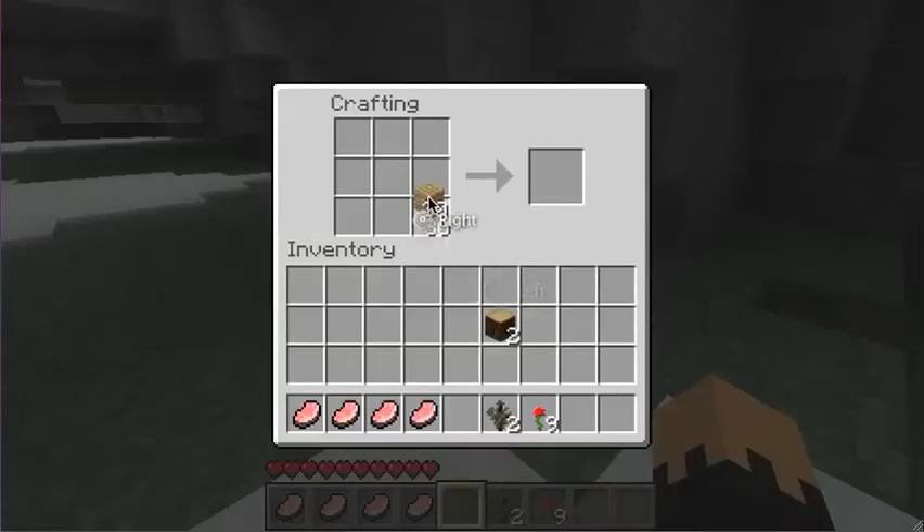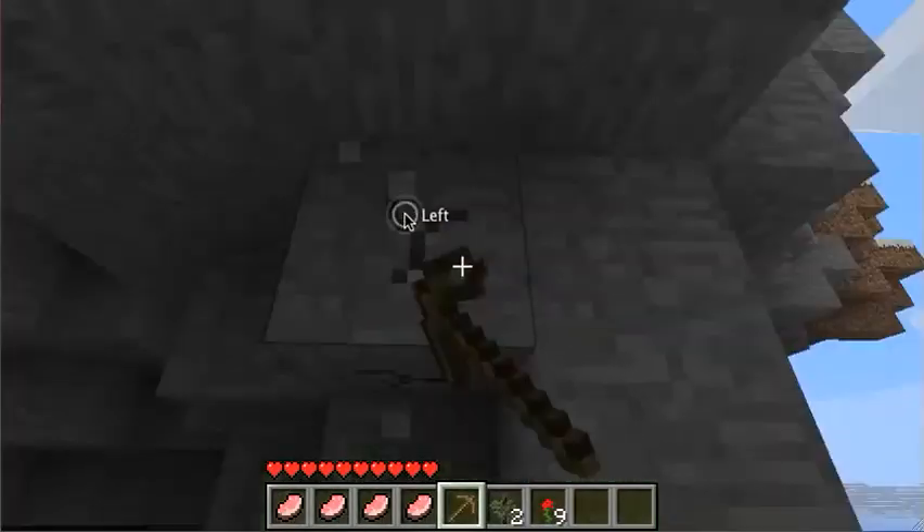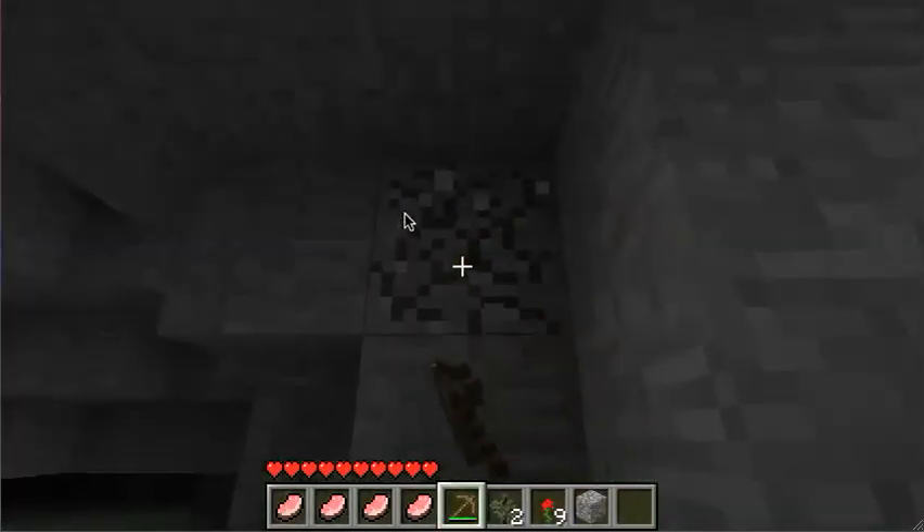And I will make some sticks. Then I'll make a pickaxe. You really only need one wooden pickaxe, because then you can get cobblestone with it, and then you can make a stone pickaxe.